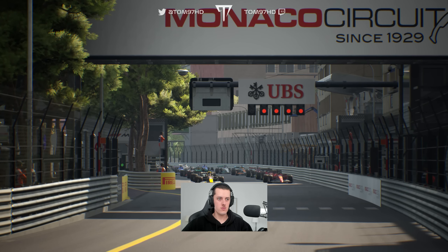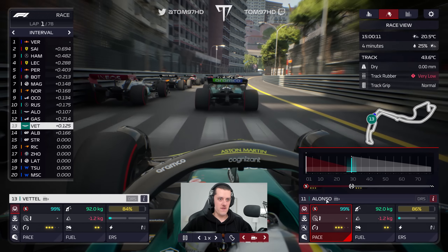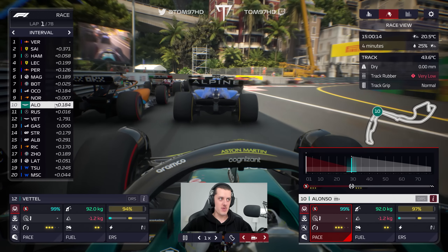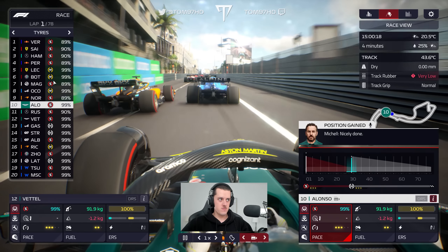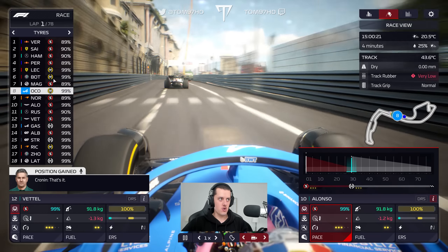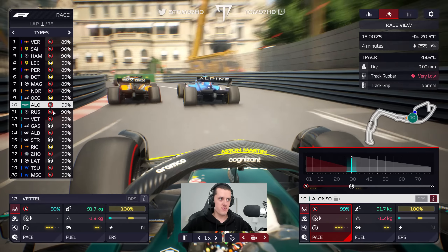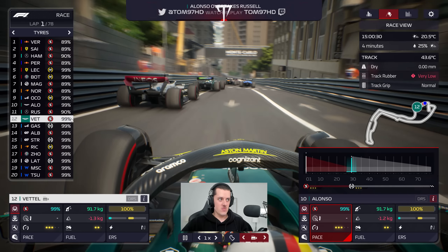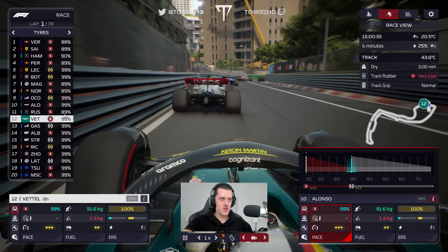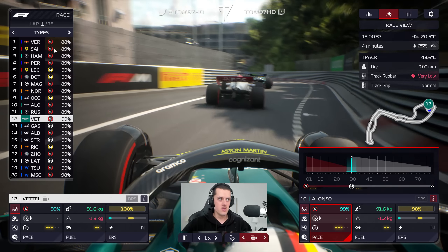Let's get into it. There are quite a few clouds overhead as we look at the line-up on the grid. Fernando Alonso and Sebastian Vettel are starting from the bottom half of the grid. The Monaco Grand Prix gets underway — lights out and away we go. Good start from Sebastian; Fernando also gains a place. Looking at the tyres: Gasly on the hards, Ocon a medium, Bottas a medium, Leclerc on medium.